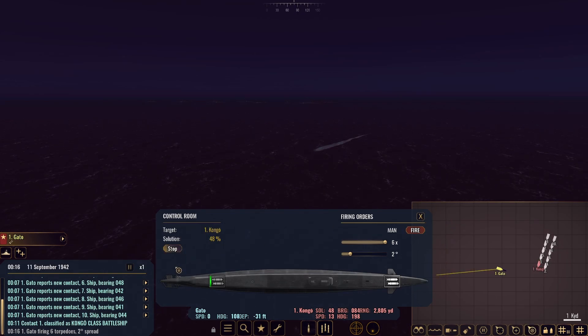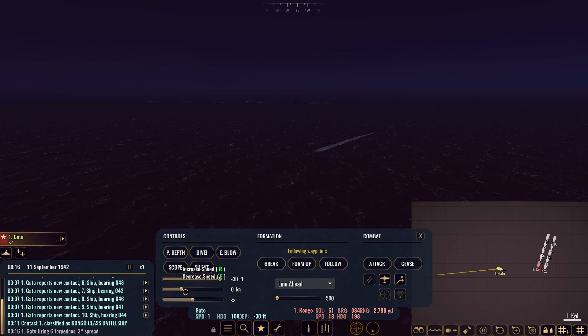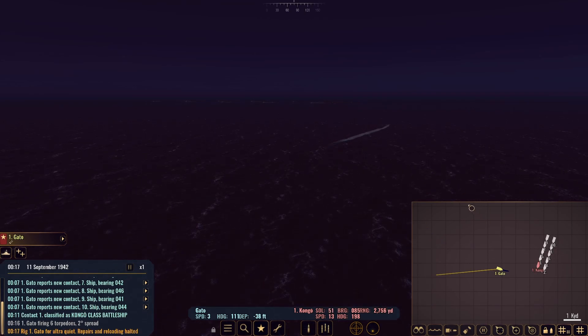Let's get the hell out of Dodge. We will go forward three. Dive down to 70 feet and we will go to silent mode. Hopefully we're going to have some good hits here on this Congo.